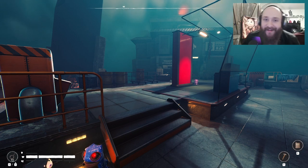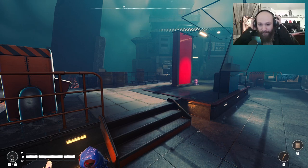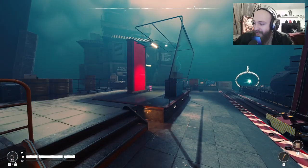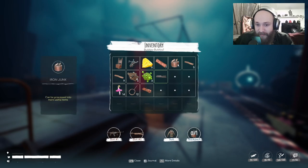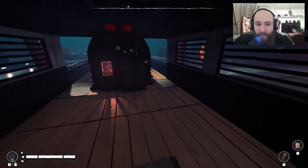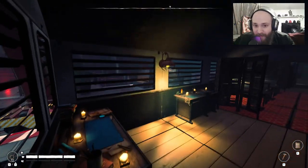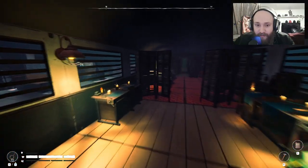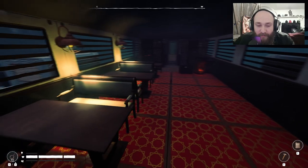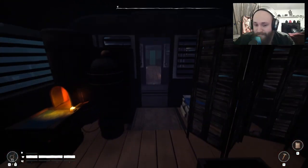I'm pretty proud of the customizations I did for my train and I want to show it. I barely had enough resources - I used the vending machine to get more and even used metal scraps just to make the last set of bolts. I didn't do anything on the front side yet except put some carpets down at all the entrances. Going into the first room with the crafting area, I put some lights up so now it's not as dark. I put these two right here to kind of break apart from the crafting area to a nice little luxurious area.